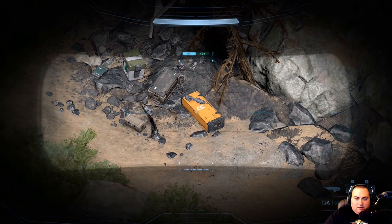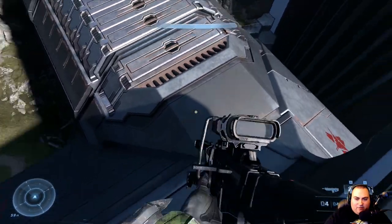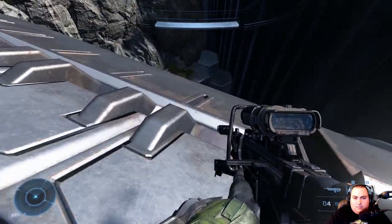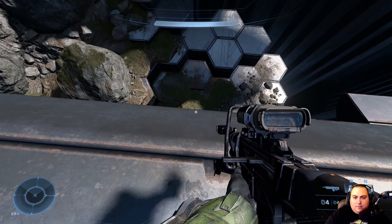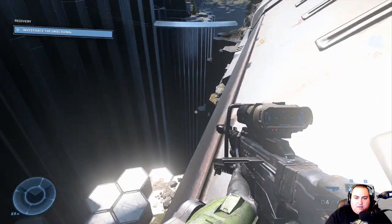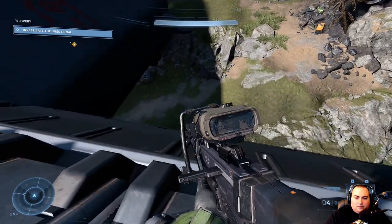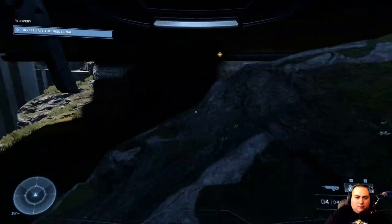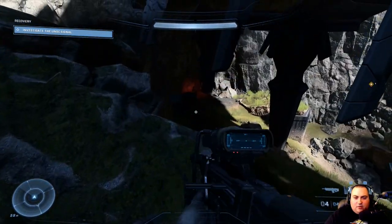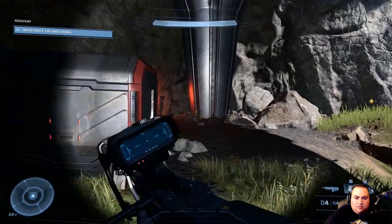What is that? There's a Spartan Core — let's go grab that for sure, we're going to want that. Is there anything over here? I don't see anything. I forgot I can scan. How are we supposed to get over here? Oh wait — is this a cave? No.